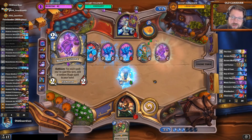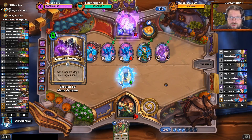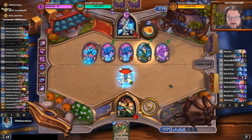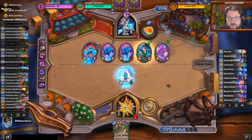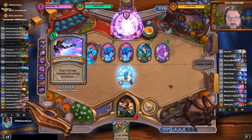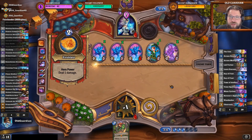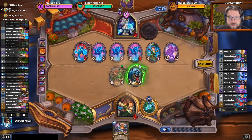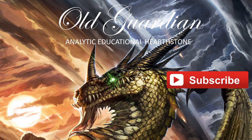And as you can see — if I hadn't gone face, then the Leper Gnomes would have been frozen. And now the Mage has to generate a random taunt. Could be a secret too — Vaporize or Ice Barrier, those are the options. And if I had gone face, I wouldn't have this lethal set up. But now — the Mage is dead. Thank you for watching. If you enjoyed the show, please click the like button and subscribe to my channel for more.